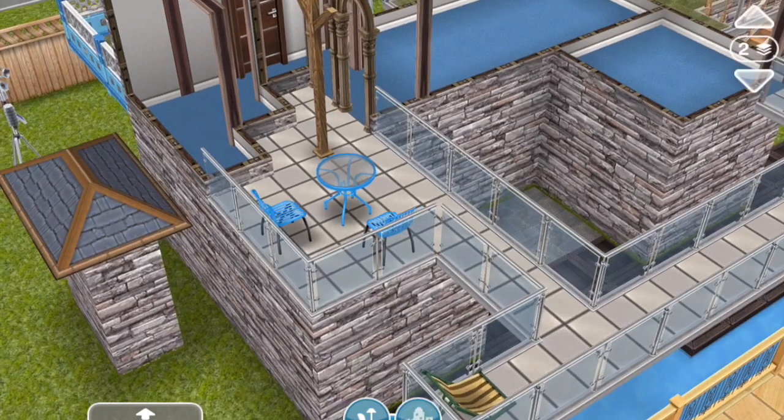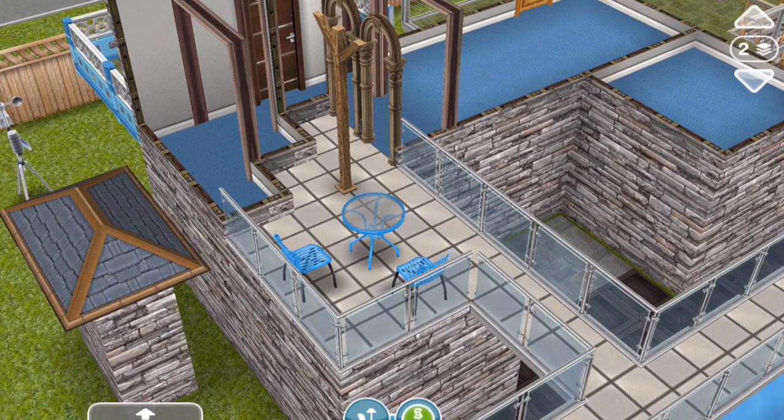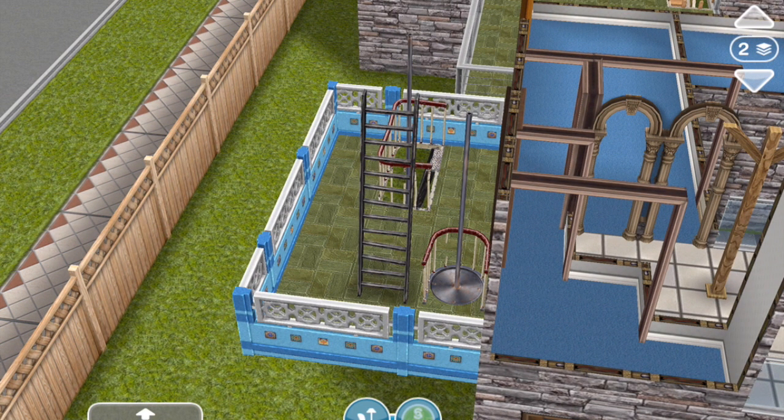This balcony here where the table and chairs are actually eats up part of the building itself. The building below extends out towards where this balcony is, and the balcony then covers part of the property. You can make the second floor rooms of this building occupy less space than the first floor rooms because the balcony eats up part of that building space. You can also have stairs on balconies going up to other balconies.